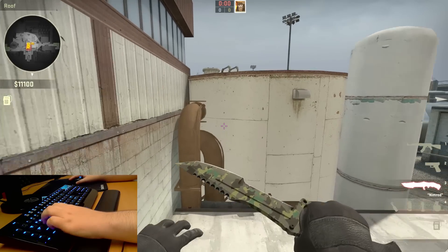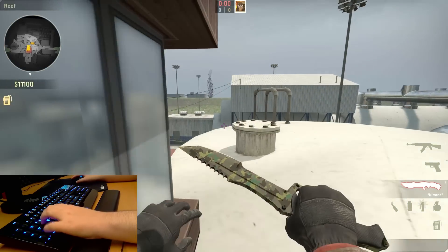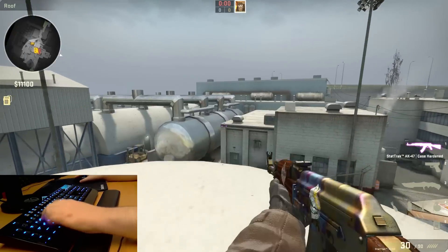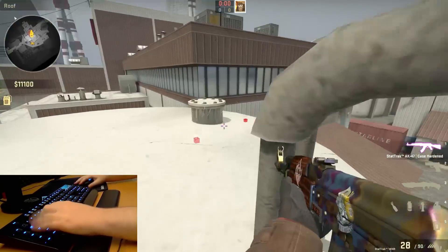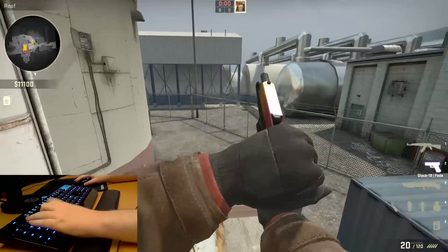Don't believe me? Here's footage of me crouching directly after I jump. So you'll line it up, run, jump, crouch — question mark, question mark, question mark — profit. It's really easy.